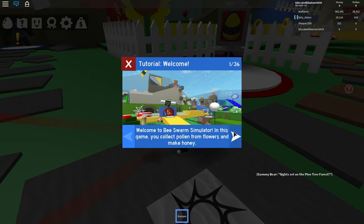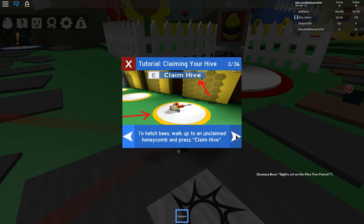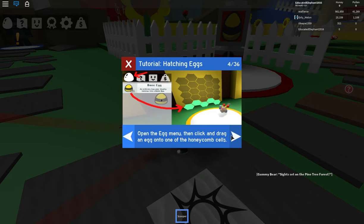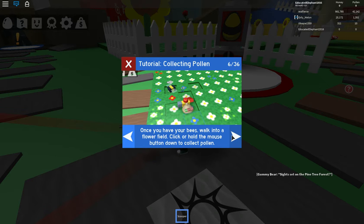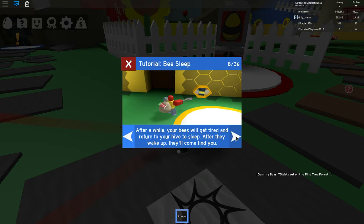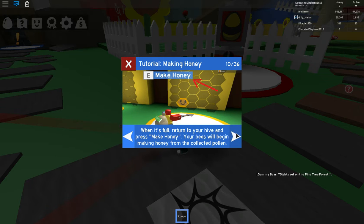In this game you will collect pollen from flowers and make honey. You don't do it alone — you are the leader of your own personal swarm of bees. Walk up to unclaimed honeycomb and press claim. Open the egg menu, then click and drag an egg onto one of the honeycomb slots. Once you have your bees, walk into the flower field and click or hold the mouse button to collect pollen. Bees will automatically collect pollen. After a while your bees will get tired and return to sleep. When they wake up they'll come find you. When your backpack meter fills up, return to the hive and press make honey.